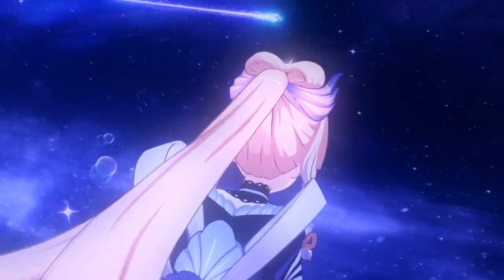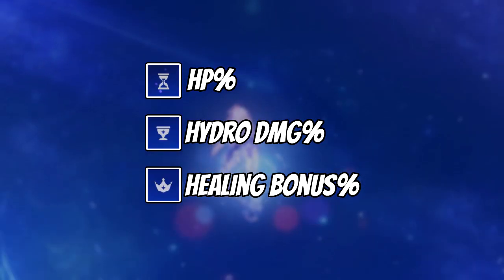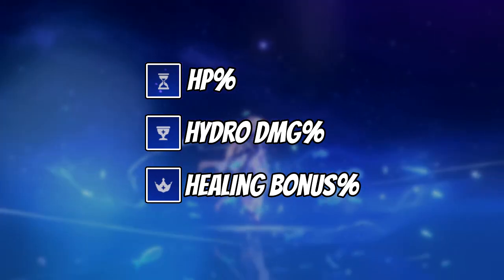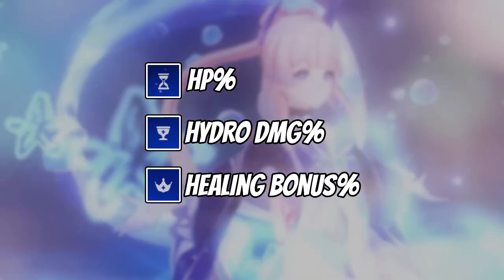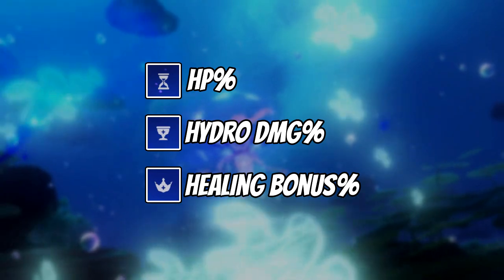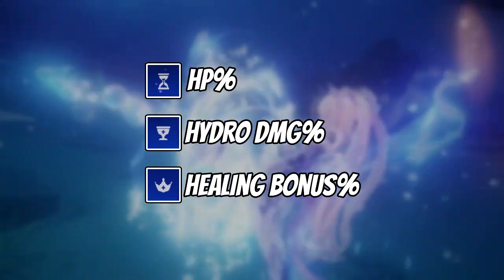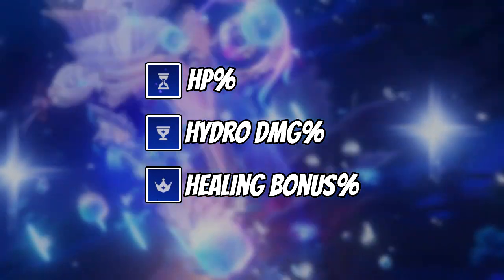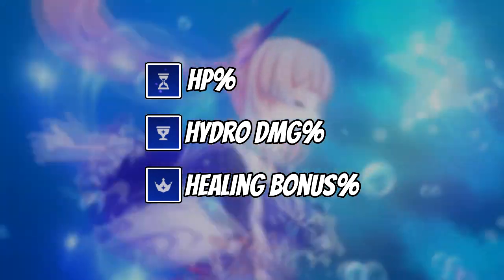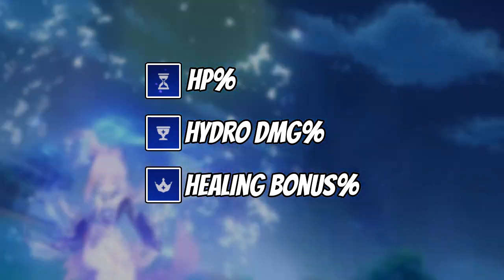Now for artifact main stats: use HP% on the Sands, Hydro DMG Bonus on the Goblet, and Healing Bonus on the Circlet. Since Kokomi can't crit, Healing Bonus is the best Circlet option. These are generally her best main stats.